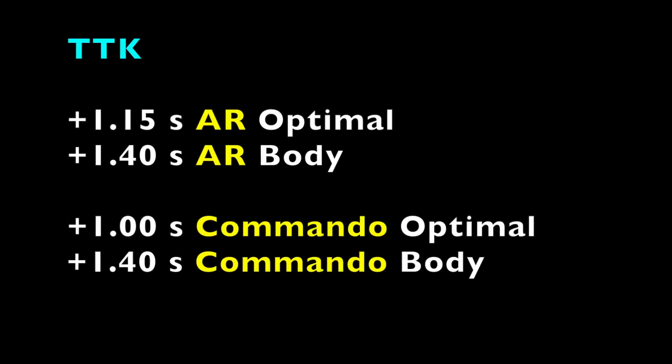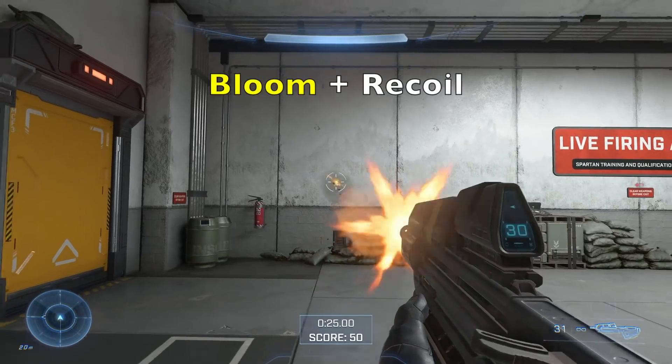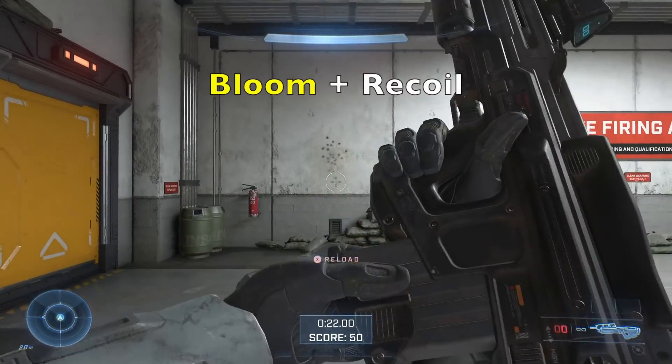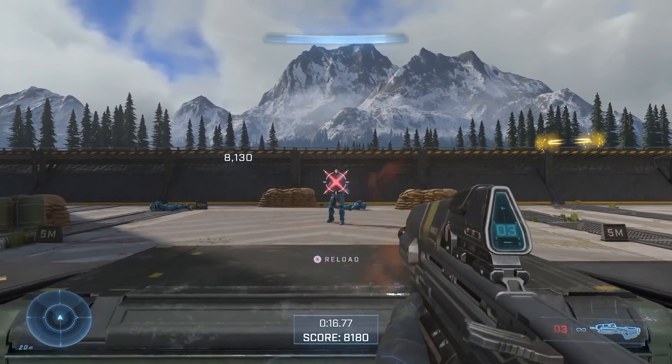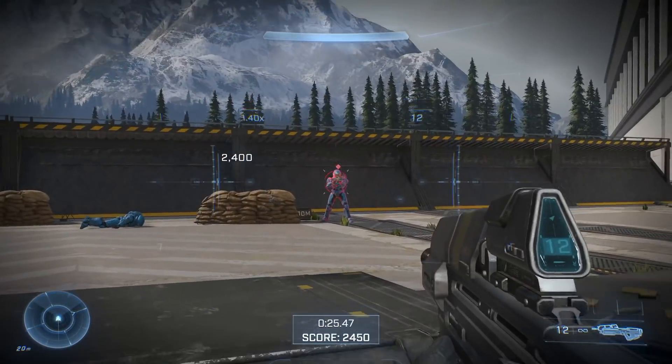One thing I'll mention is even though these kill times are quick, do not be fooled into thinking you're gonna get them every time. Both of these weapons have reticle bloom and significant recoil. So within 10 to 20 meters you might be able to get those optimal kills, but beyond that accuracy and recoil will be kicking like crazy — especially for the AR.